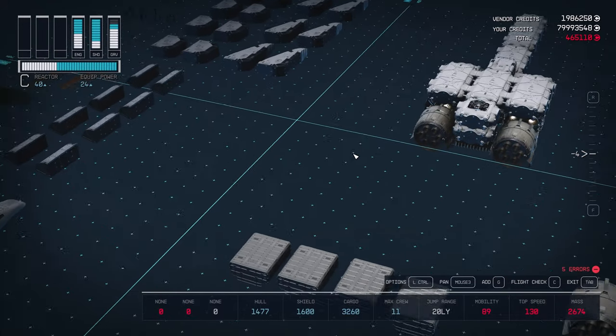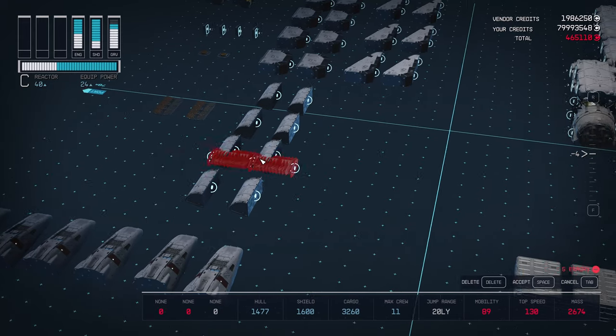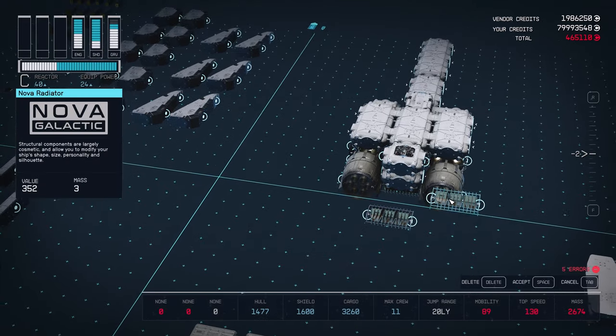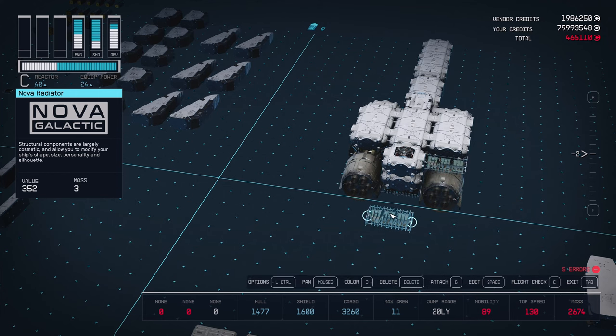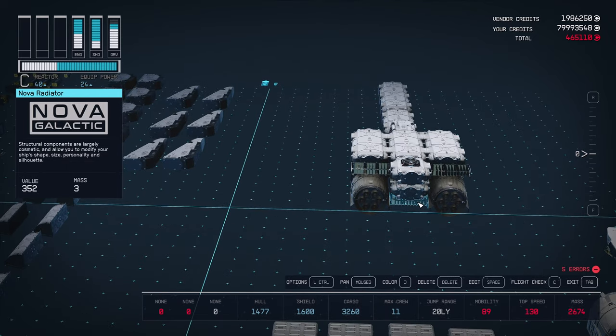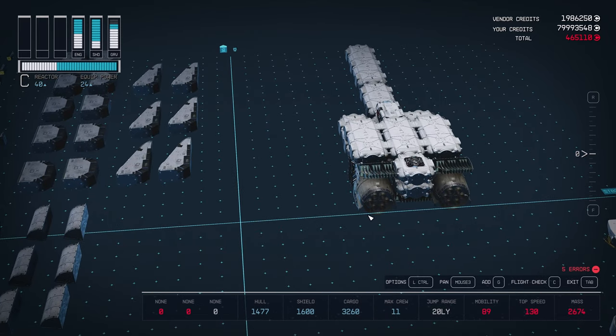And now our drive section is fully attached. Let's finish off the back of the ship. Bring over the remaining radiator pieces — these are going to attach to either side of our docking station above the engines.